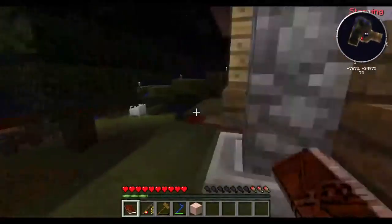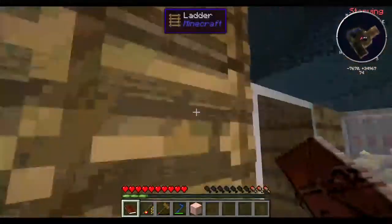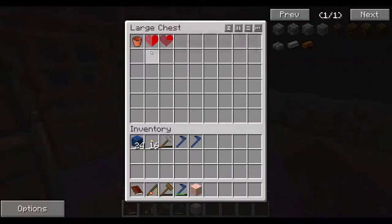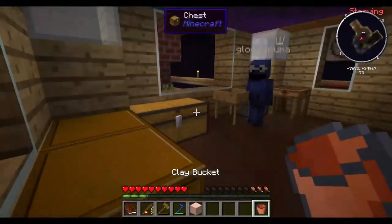Oh, you know what's funny? I need a bucket. There's a bucket upstairs in the building supplies — it's a quest item. I think that's a one-time use thing. Clay bucket — I'm not too sure. How do we make more? Just clay.